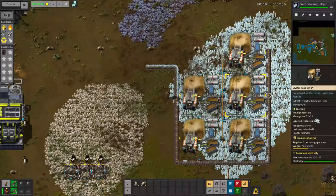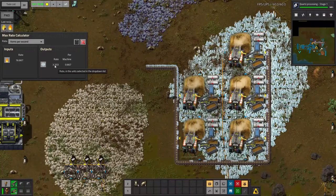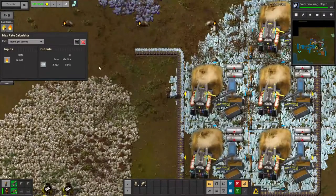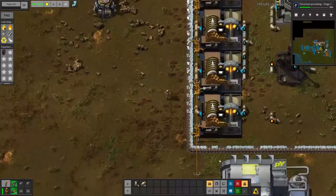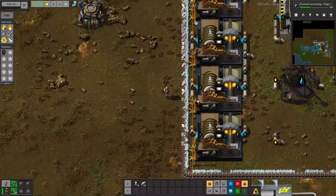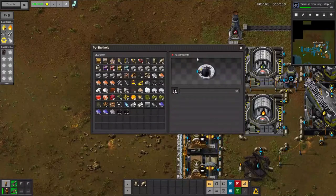We now have borax being made. We're making only three per second in total so it won't oversaturate this belt. I'm now going to research chromium processing because I think I'll need it soon. Here's my simple washer setup. The borax was already all coming in on one side, and so it's getting pulled into the washers with water from this pump jack. I'm dumping tailings into a sinkhole because right now I cannot be bothered to make Nexalite — I don't even need it right now.